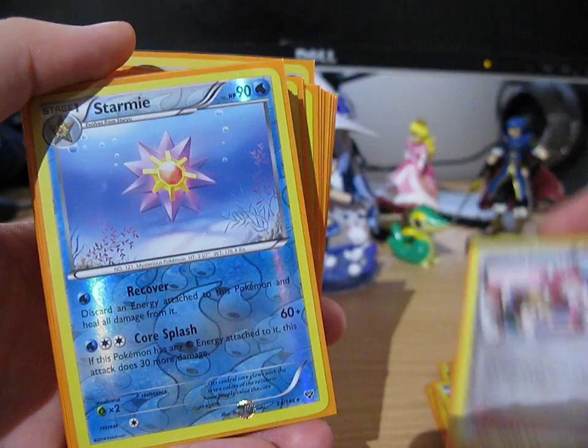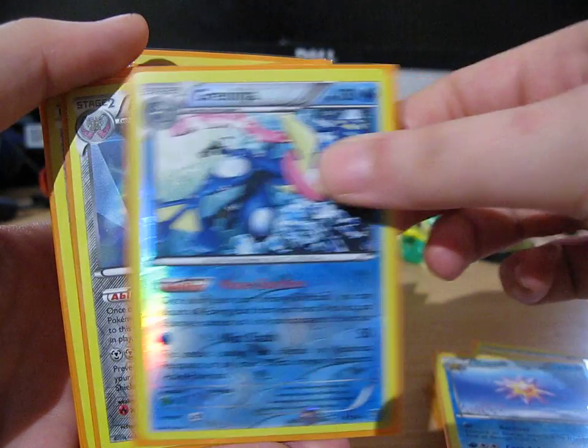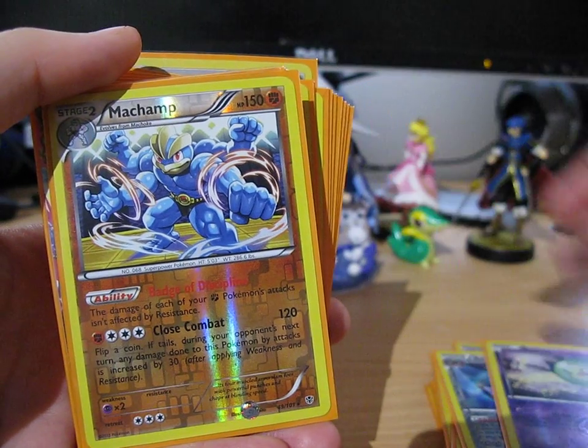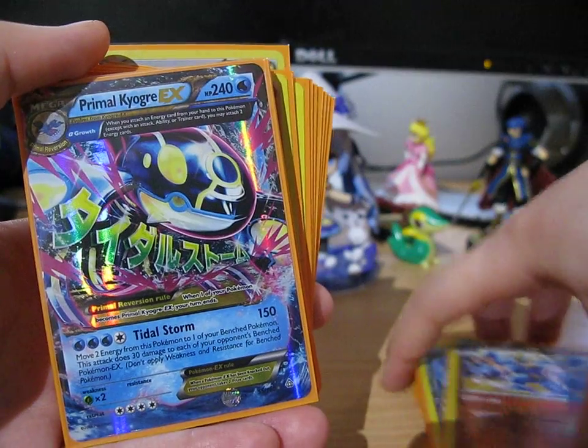Pokemon Center Lady, Starmie, Greninja, Aegislash, Celosia, Machamp. And now on to the super awesome stuff.